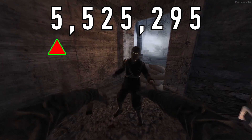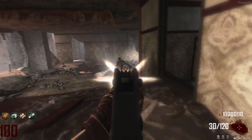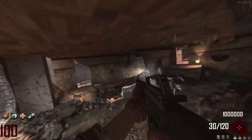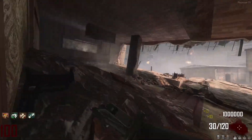A zombie at Round 100 has health of 5,525,295. In Black Ops 1, 2 and 3, a single shot from the M16 deals 100 damage. However, there is a x4 headshot multiplier, meaning each bullet shot to the head deals 400 damage.